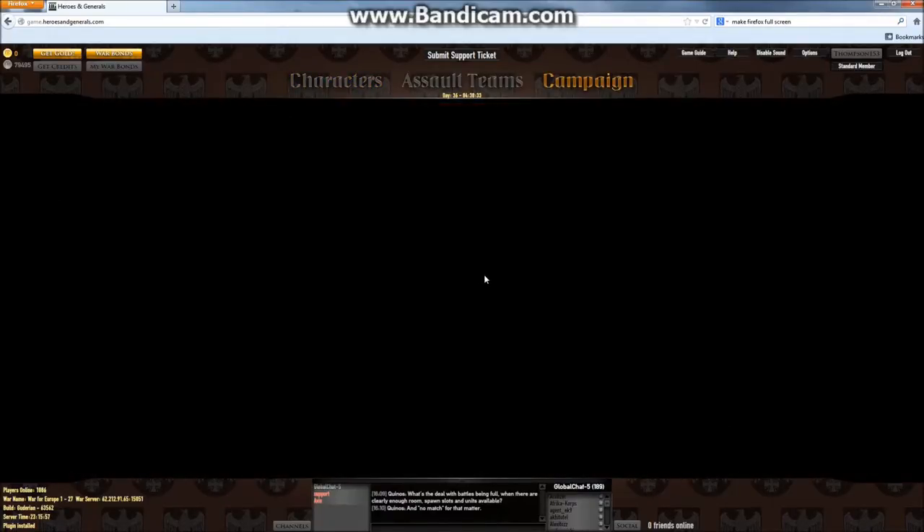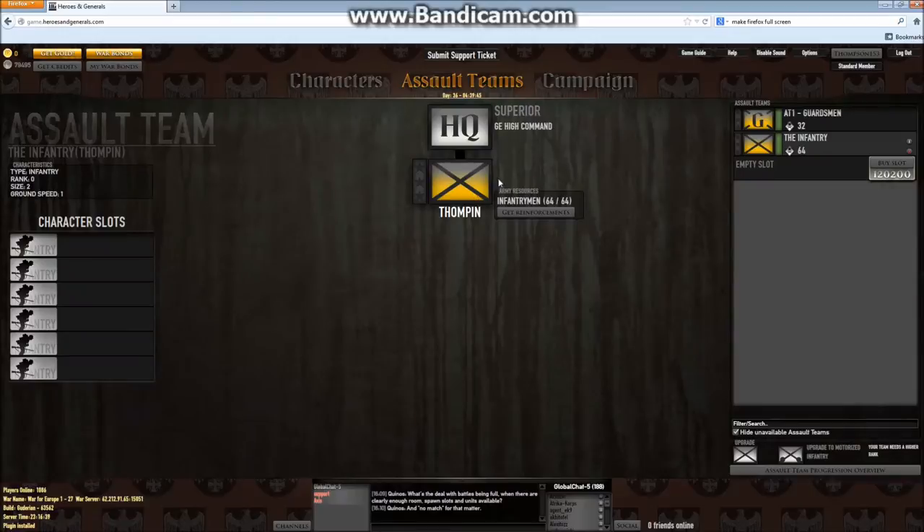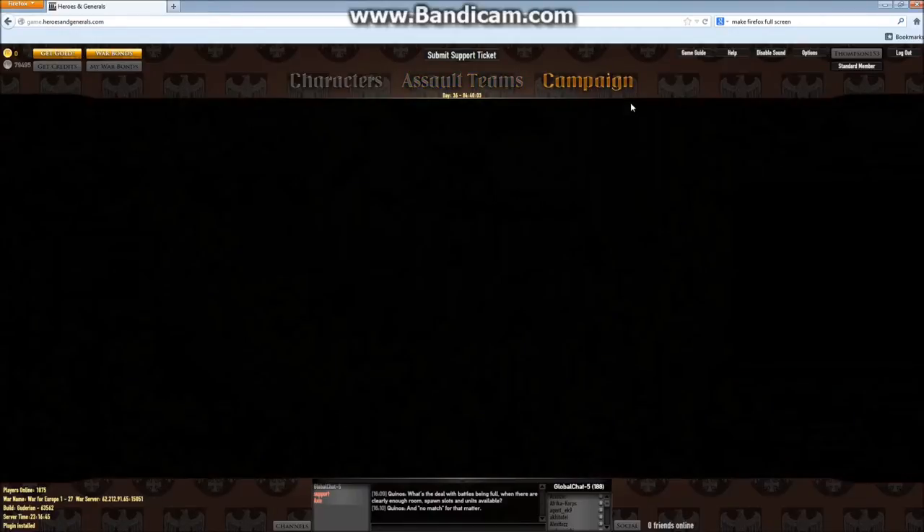Let's go and check out what I was talking about with the generals. I apparently am running Windows 7 and it just wanted to change the cursor back to standard — usually I run the arrow. Assault teams — these are what you spawn into. I currently have two infantry: one is an infantry squad and the other one is a guard squad.